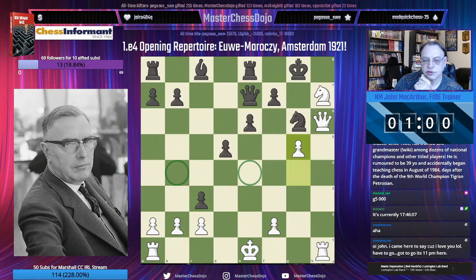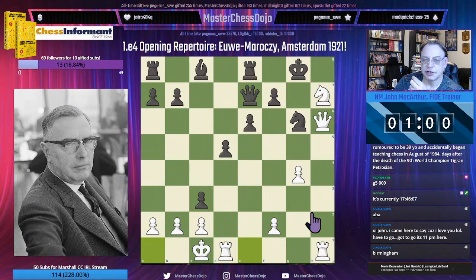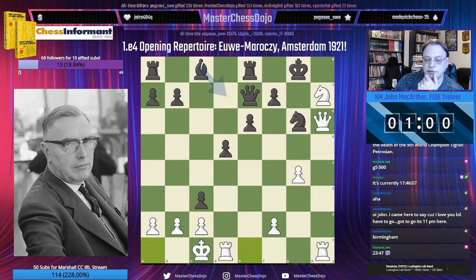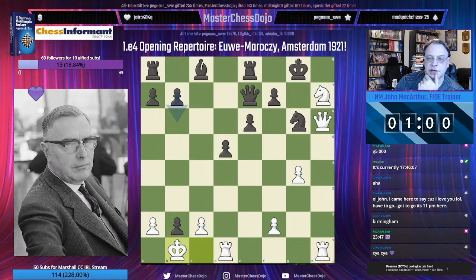Needless to say, White did castle instead of playing G5. And after castling Queenside, actually, Maróczy gave up. He did not attempt to stretch it out any further with connecting his rooks or doing any form of fighting back after C takes B2 check, King to B1.